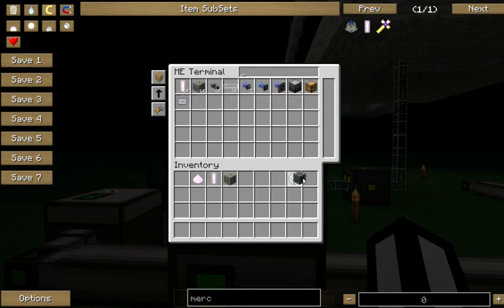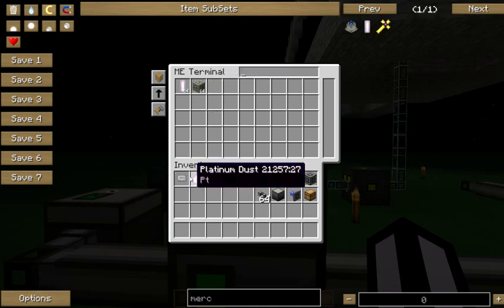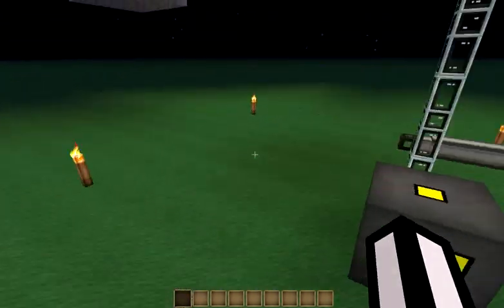So we're going to put that into an ME interface, which is going to dump out into a chest, which is going to become a part of another network using this ME storage bus here. And then we're just going to need our routing equipment and a little bit of cabling. We're going to use this EU reader here to see what kind of power we're using for this solution, and it's going to be pretty low.